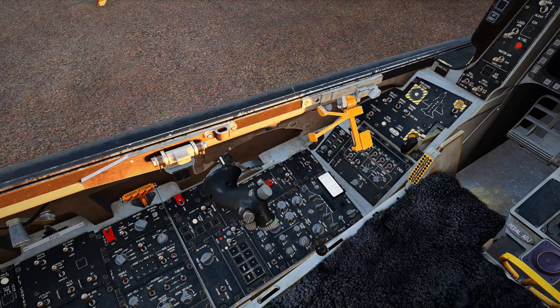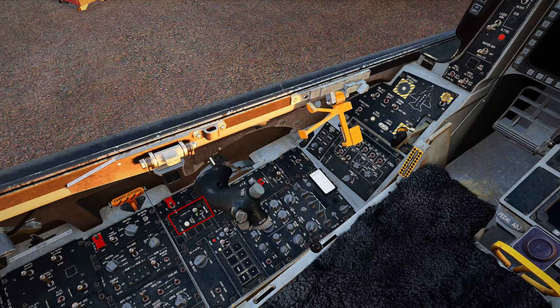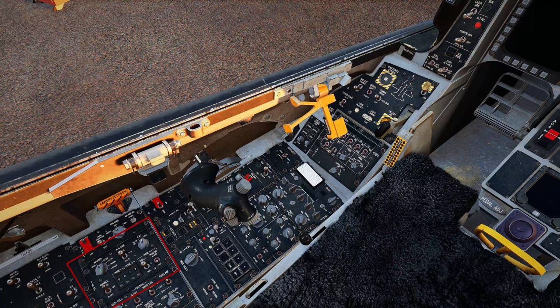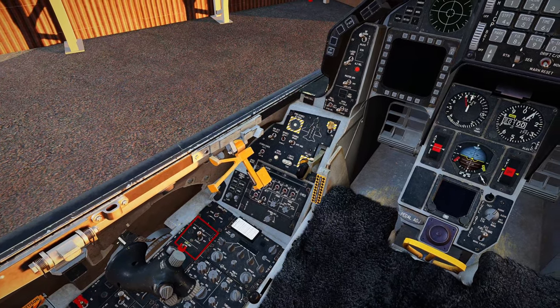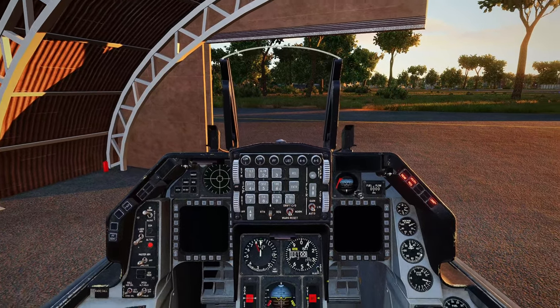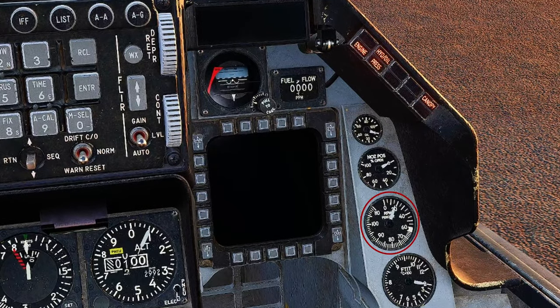So the very first thing we're going to want to do is come down here to the left side, just in front of the throttle, where it says main power. Let's go ahead and get that turned on. With the main power on, I'll come back here to the IFF panel and make sure that knob gets turned from off to normal. We're going to come back up here to the left side where it says jet fuel — we're going to turn this down to start. From there, we hear the engines start to kick on, and we also see that our RPM is rising.